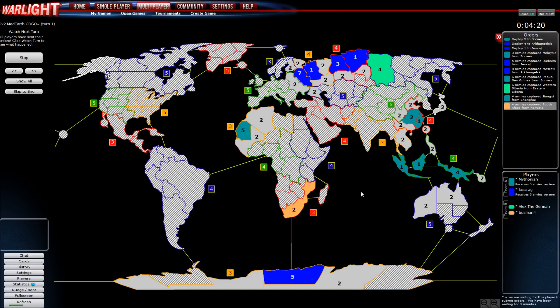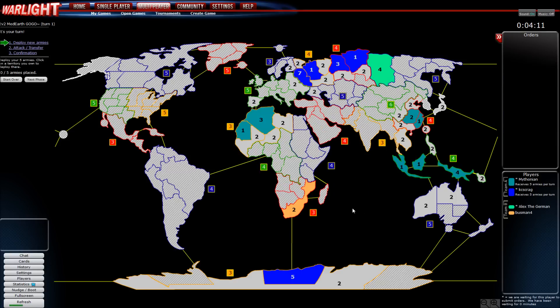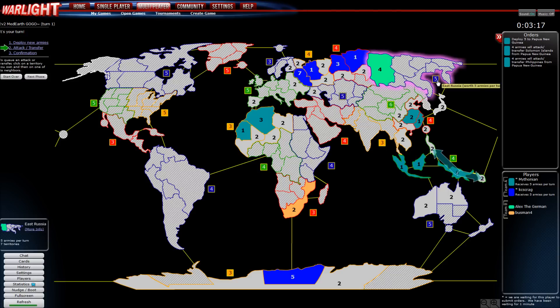Don't worry about Antarctica. I'm going to put all my guys in Papua New Guinea so I have nine, allowing me to attack with eight — hitting Solomon Islands and Philippines with four guys each. Four guys has roughly an 80 to 85 percent chance of winning. Casey's Craig should be able to get the rest of his bonus too. Hopefully he'll survive in Antarctica — the opponent shouldn't have enough to break him there yet. The guy in Siberia can't have all that either; there's no way.